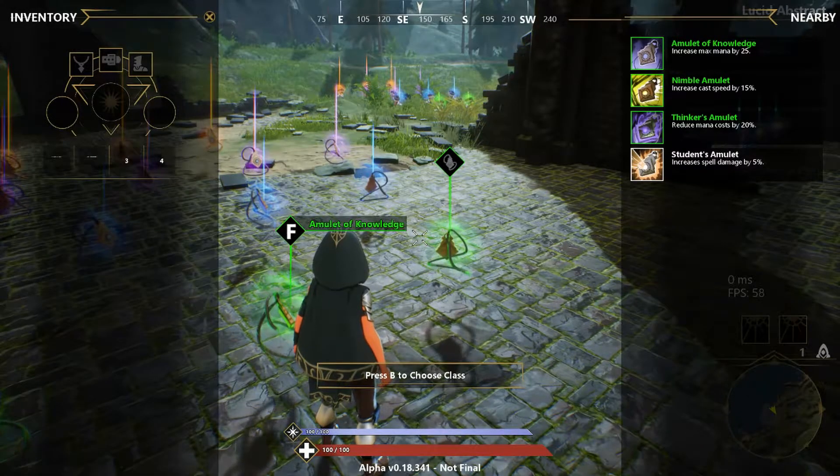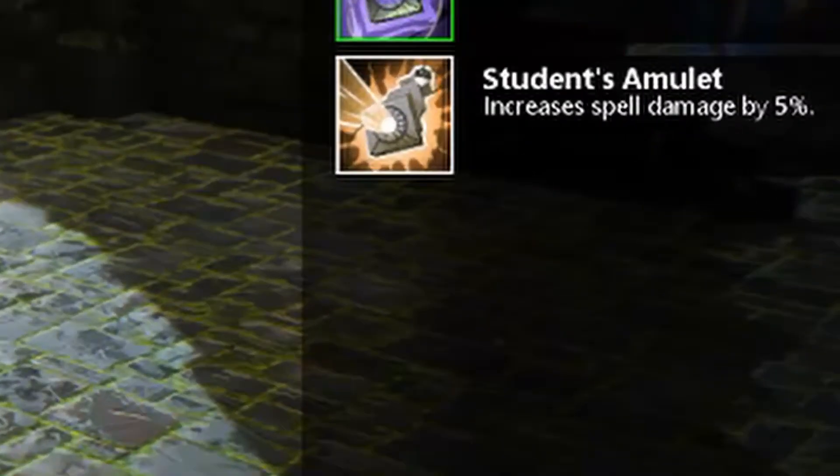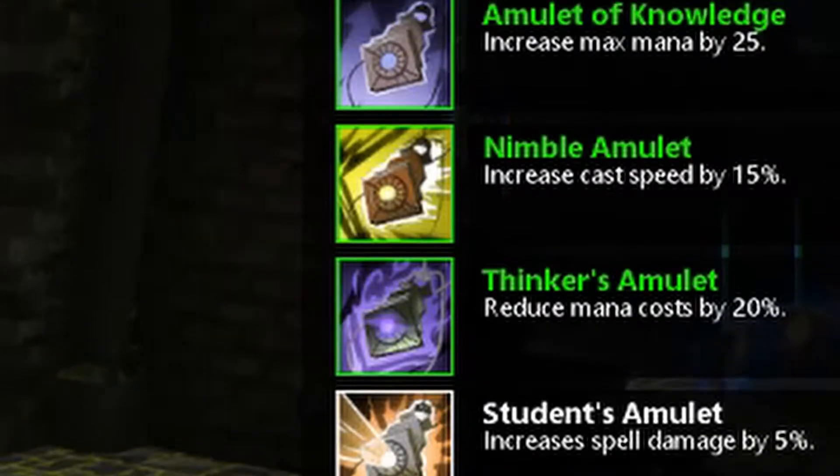Starting with the low tier, your basic common is a Student's Amulet — a basic 5% spell damage. The Thinker's Amulet reduces your mana cost of all your spells by 20%. The Amulet of Knowledge increases your max mana by 25.